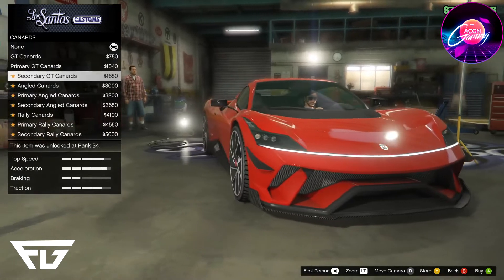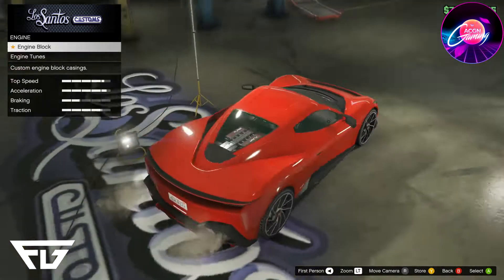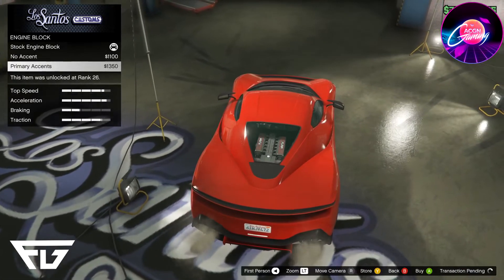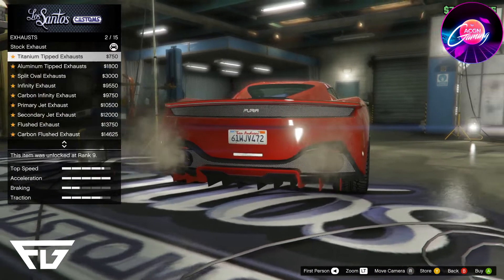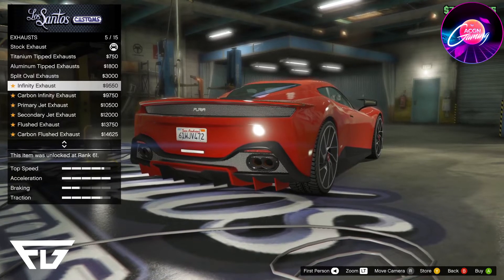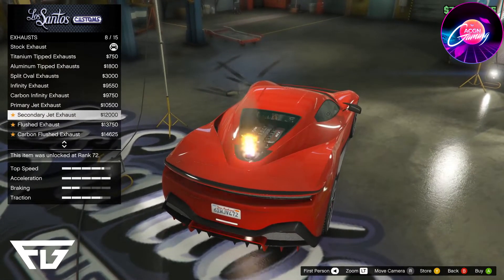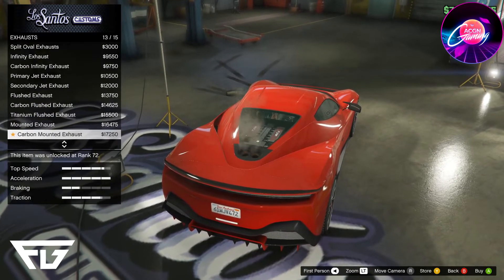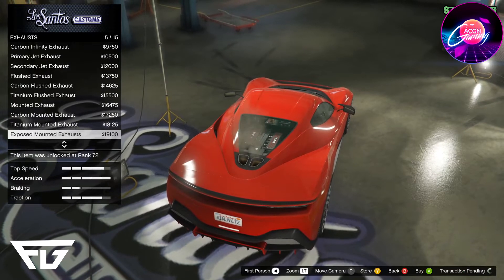Cannards — I'm really not a fan of cannards. Definitely depends on the car, but on this one I'm going to go with No Cannards. Engine Block: you can change the accents on the engine block to match the primary color. Engine tunes upgraded all the way. Exhaust options: Titanium Tipped, Aluminum Tipped, Split Oval, Infinity, Carbon Infinity, Primary Jet Exhausts — oh, that's cool, comes out of the top — Secondary Jet Exhausts, Flushed, Carbon Flushed, Titanium Flushed, Mounted, Carbon Mounted, Titanium, and Exposed. I'm going to go with the Exposed — that's pretty cool coming out of the top of the car.